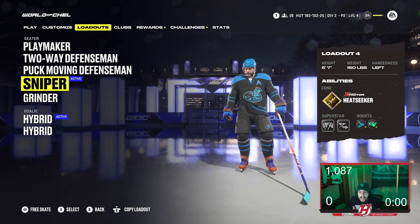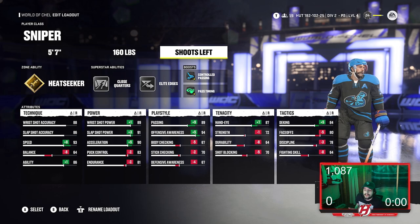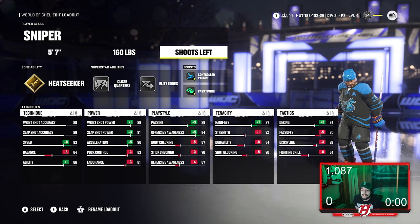This one works the best because of just how much you can really do — sniping is not that easy in this game. Looking at this sniper build: 5'7", 160 pounds. Obviously it doesn't matter if you shoot lefty or righty, that's all preference depending on whatever wing you're playing on.